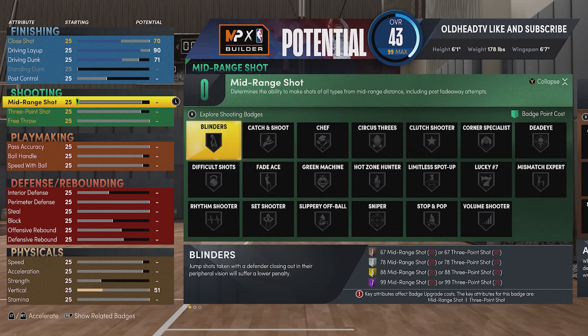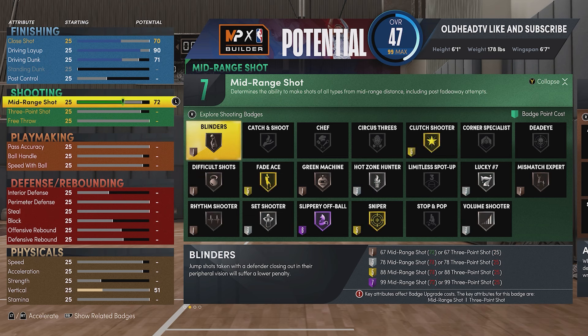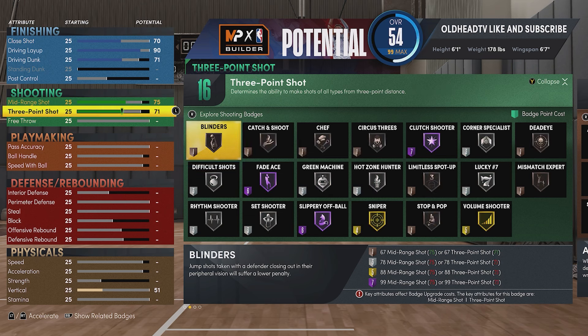For your shooting, mid-range shot you're gonna put at 75, three-point shot at 88 - that should have you at 25 shooting badge points. In those 25 shooting badge points we have all the shooting badges we need for this prime Tim Hardaway glitch build: gold catch and shoot, gold chef, gold circus threes, gold dead eye, gold blinders, gold stop and pop, Hall of Fame corner specialist, and more.